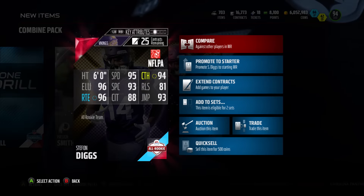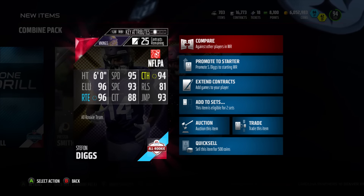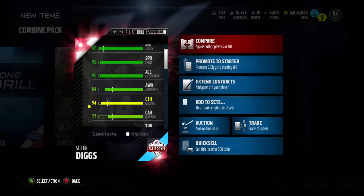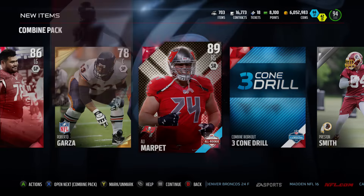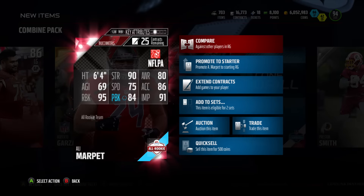Let's check out Stefan Diggs' stats: he's 6 foot, 95 speed, 94 catch, 96 elusiveness, 93 spectacular catch, 81 release, 96 route running, 88 catch in traffic, and 93 jumping — a definite deep threat. I'll probably use him on my budget squad on Xbox One. His run blocking is 49, so not great in that department.